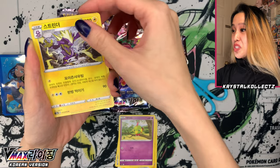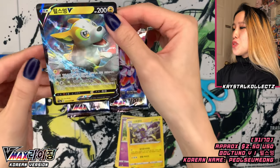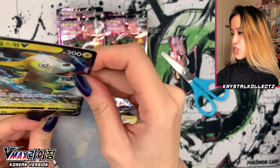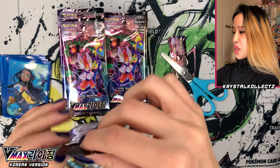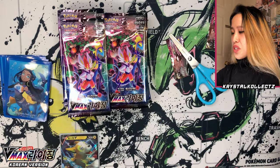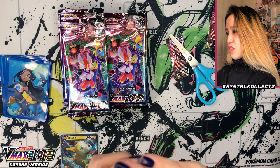We got Toxtricity. I also like how these cards feel. Already starting off with a V card — we got Boltund, also Polswan. I think it's a little bit different in Korean but it sounds like the Japanese name. Hit the like button for Boltund — that's also a full art in this set. So if you love that Pokemon, this is the set for you. For those looking for Toxtricity, that one's in Rebellion Crash, which is the other half of Rebel Clash.